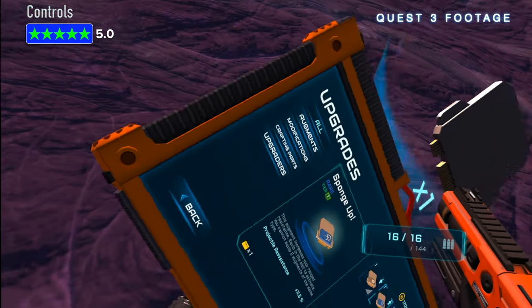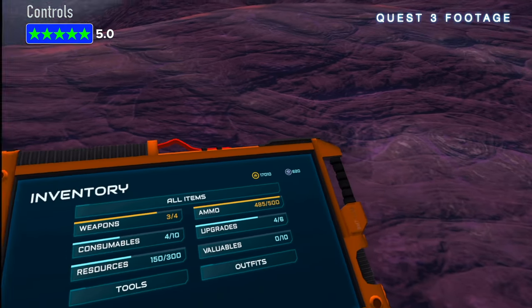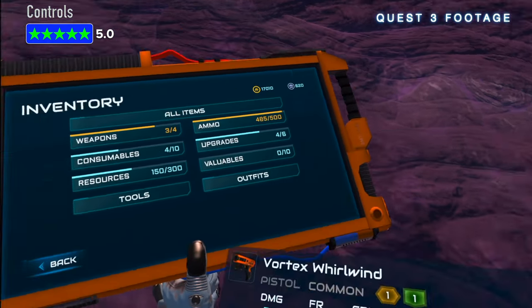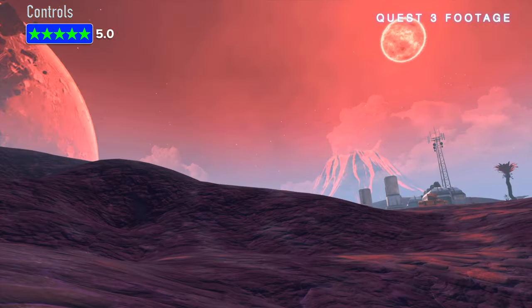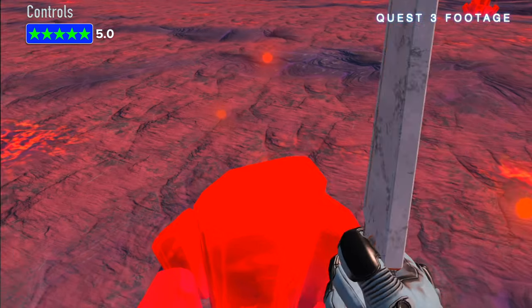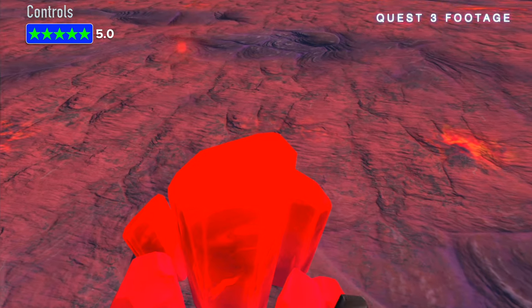Controls. Everything is accessed via a tablet that you bring up by pressing the Y button. This allows you to check your inventory — weapons, ammo, consumables, upgrades, resources, valuables, tools, and outfits. By pressing the B button, this brings up a wheel on your right arm that allows you to select the tool you wish to use.